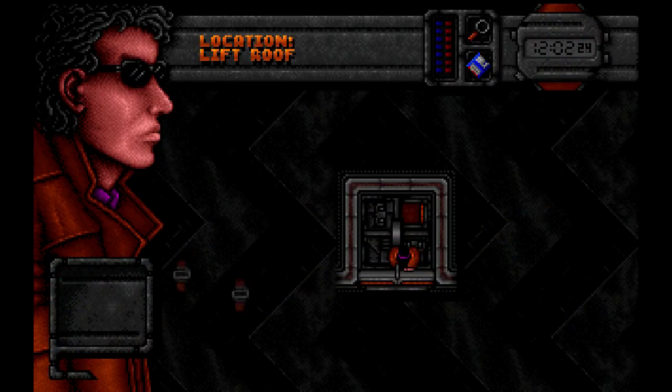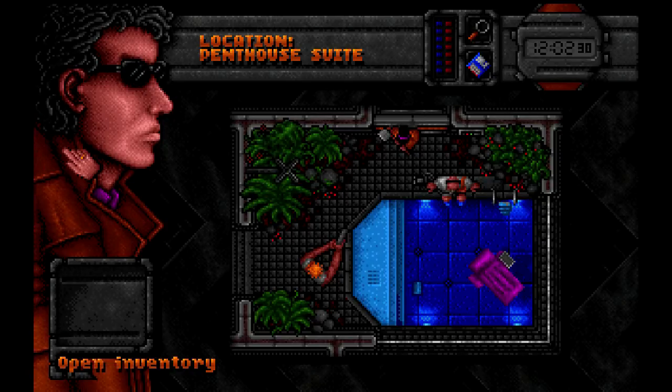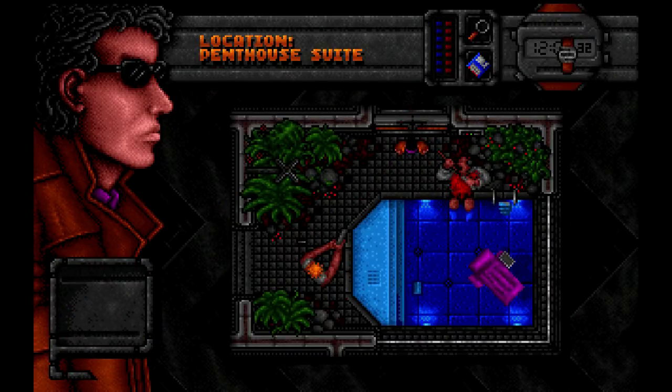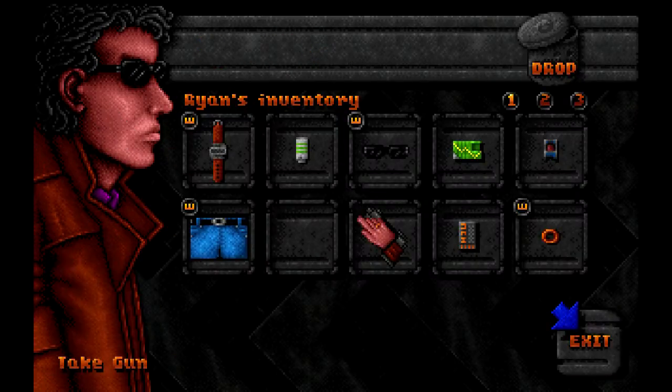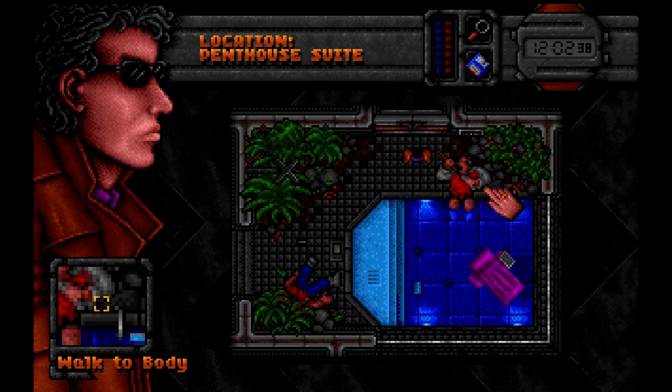This is where it gets funky. There are two guys, both armed. If we go straight for the gun, the first guy who's drawn will shoot us. But if we swing the axe first, he will miss — that's him taken down. Then we use the gun, and that's both guards dead.